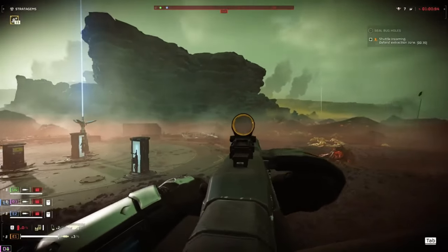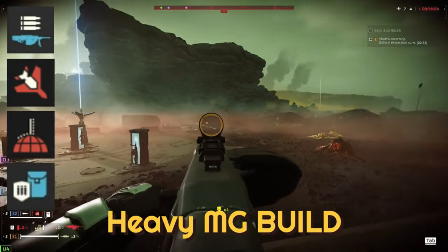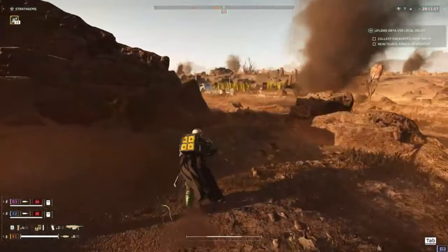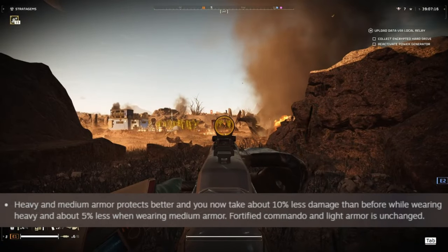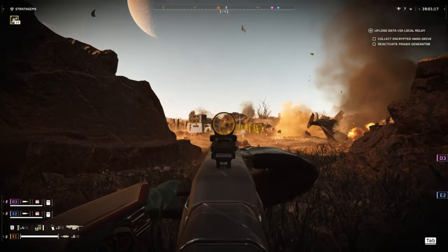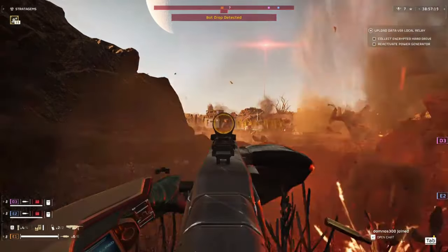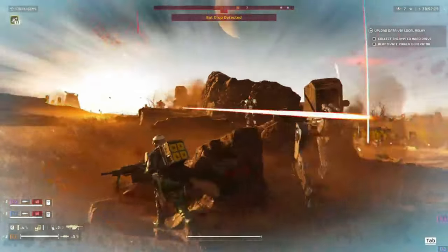For your two offensive stratagems, I'm going with the 500 kilogram bomb eagle strike and the walking barrage. As for weapons and armor, that's up to you. Heavy armor did receive a 10% defense buff, so you could go for the full heavy machine gunner look, or since you're not using a personal shield, you could use the medical armor which gives you six stims, since you're going to be getting shot a lot.